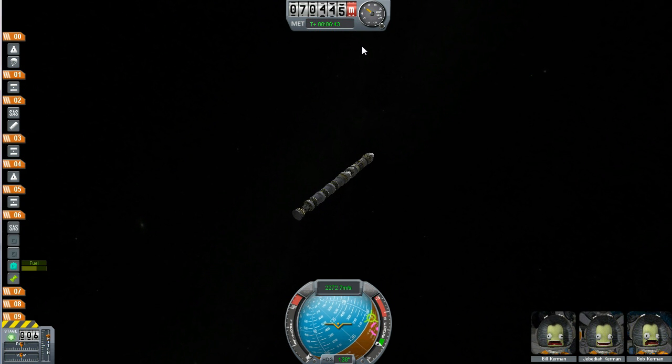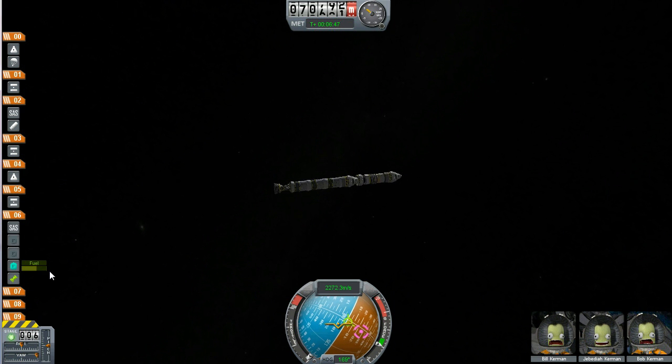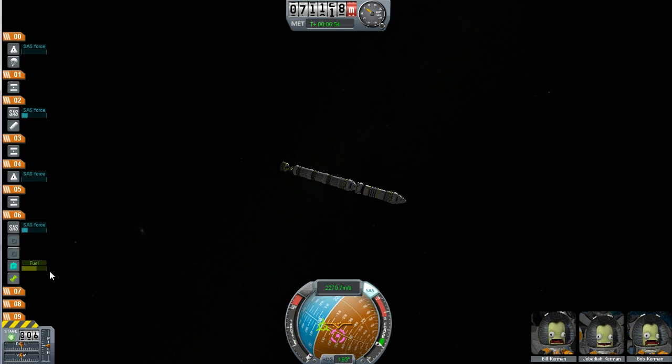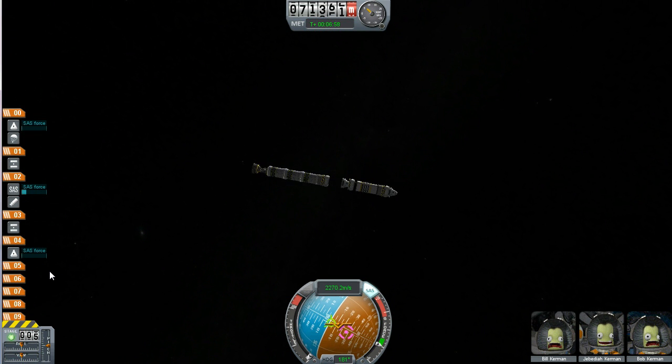We're going to spin around and get rid of everything. You can see we needed that extra rocket — that did help just enough. We might have gotten away without it, but it's worthwhile anyway. We'll toss that off.